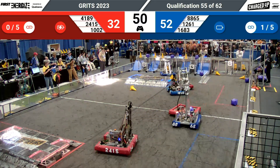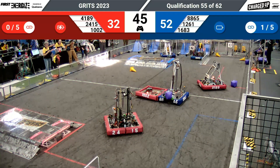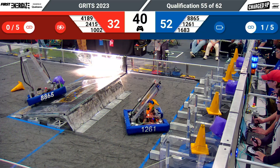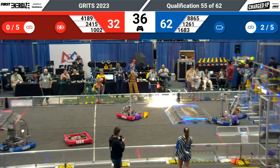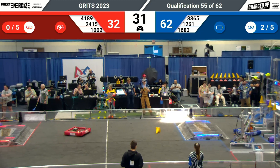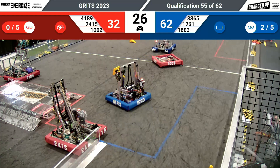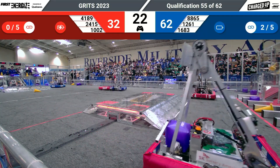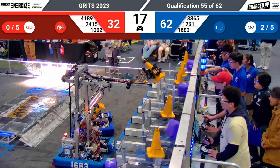24-15 seems to be finding a way to play defense as well. 10-02 playing great defense on 88-65. 88-65 nearly tipped but they catch themselves over that charge station. The Blue Alliance still maintains the lead with two links completed in this match. Folks, we are entering endgame. 24-15 and 10-02 in the Red Alliance still playing crazy defense on 16-83 and 88-65. 24-15 looking to see if they can get an alliance partner to help them on their dock.